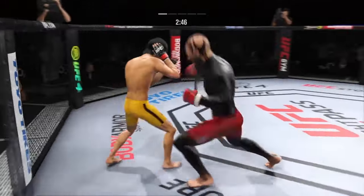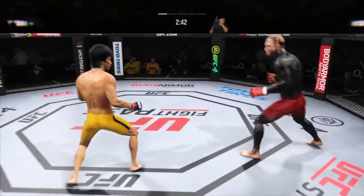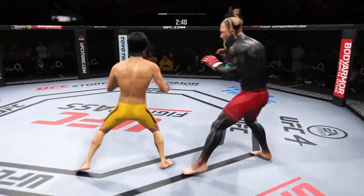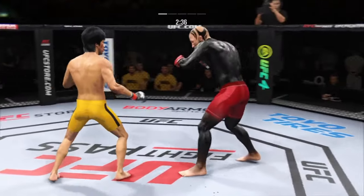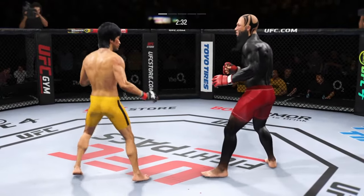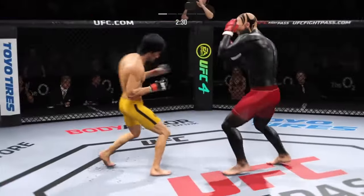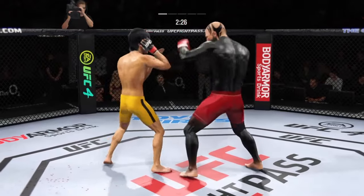You can really limit the mobility of your opponent with those leg kicks. Head kick attempt, but the fighter got the right hand up. Back and forth we go. He missed with that right hand. Lee gets touched by that leg kick attempt.